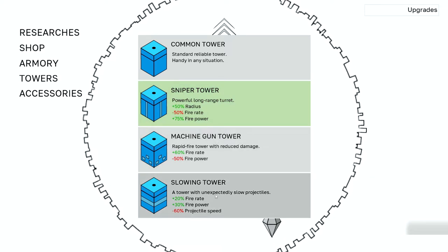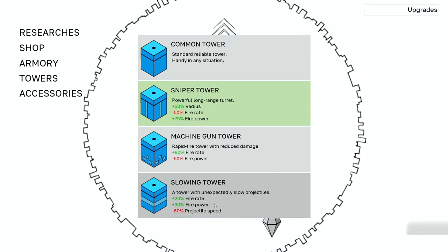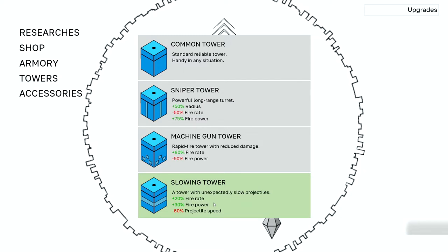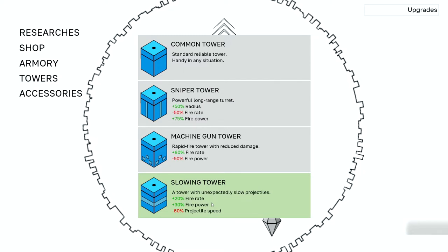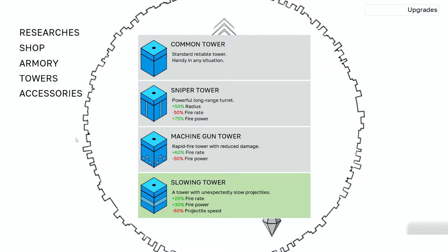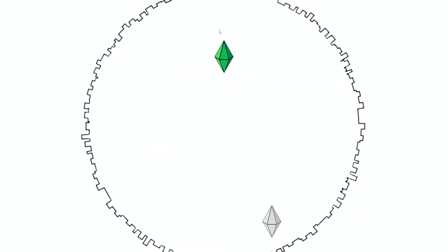So I think I'm going to try the slowing tower. Projectile speed is going to be a little bit slower, so it might have trouble catching up to the faster enemies. But I've got more fire rate and more firepower, so it can't be that bad. Worst comes to worst, we'll go back to the normal towers.